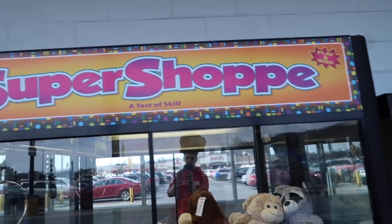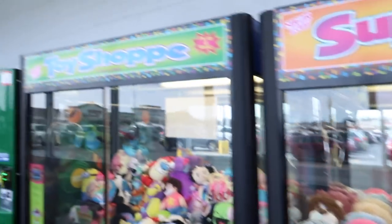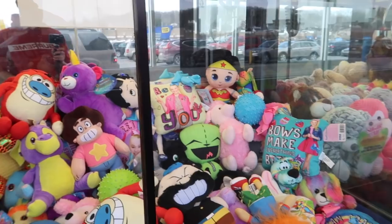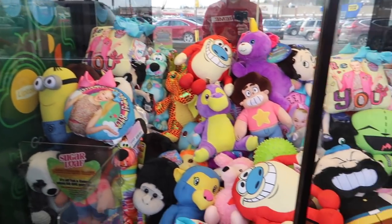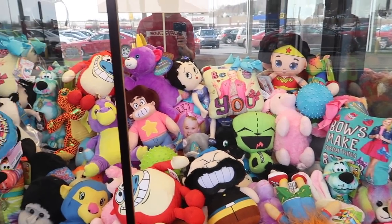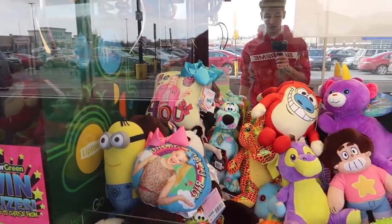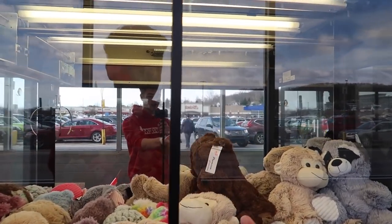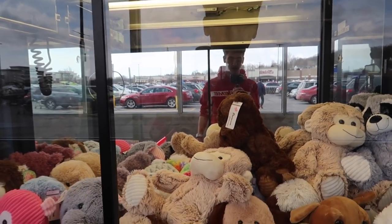Alright guys, so we're walking over to the other side now. They have the Super Shop over here, which is the big one — it's still a dollar. And they have another toy shop over here. There actually might be some gettable things. I don't know how strong this one is. I'll have to try and see. But this one — I might be able to rake that brown bear back there. We'll have to try that.